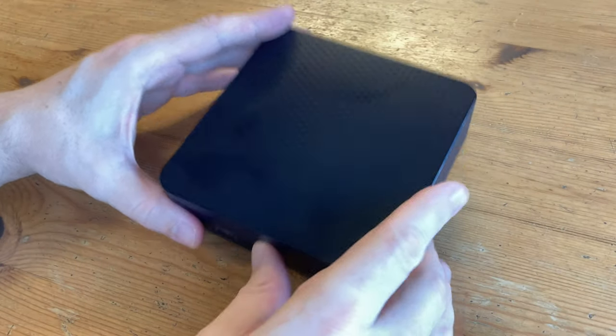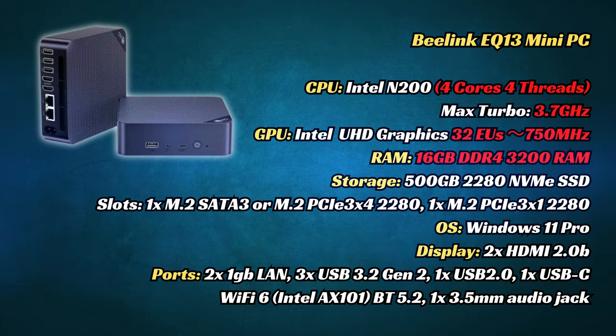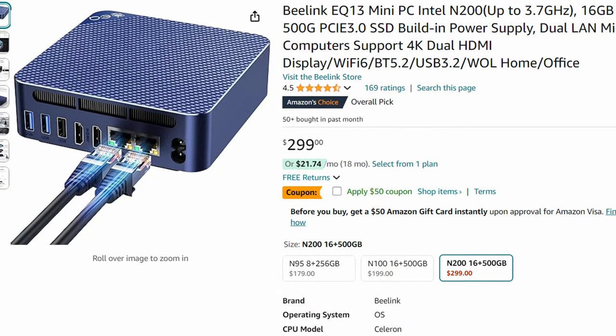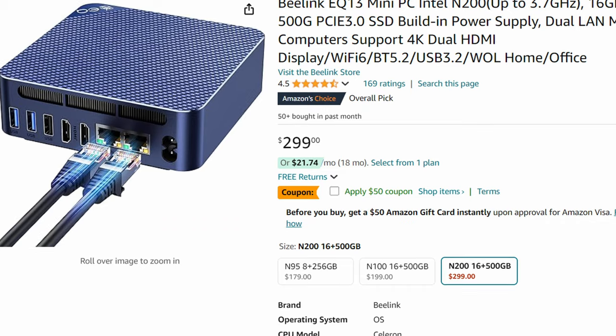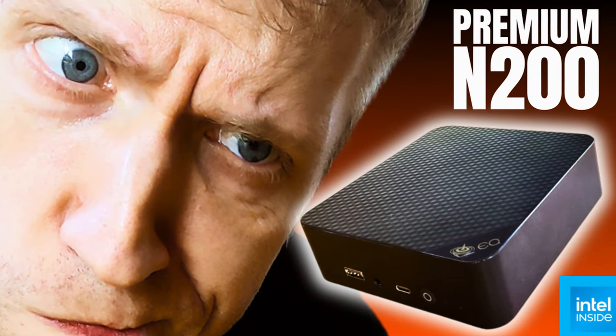In today's round of tests, we'll be using the B-Link EQ13 N200. It uses one stick of DDR4 memory, and is ideal to be used as a silent server on your network. It's currently on Amazon for $250, and if you want to see more information about this computer, please check out our video review. We've also added affiliate links down below if you want to help out the channel.